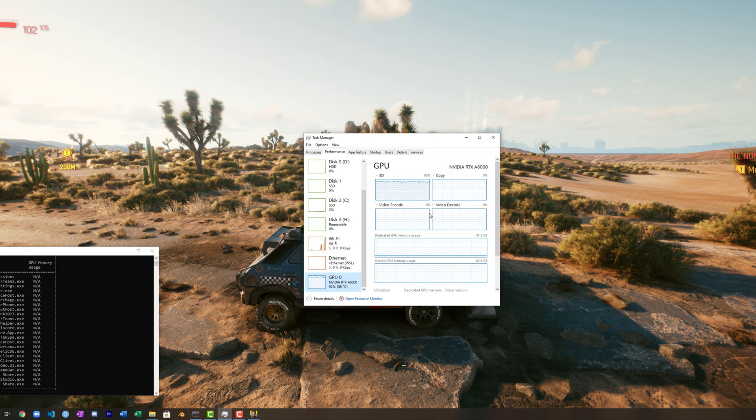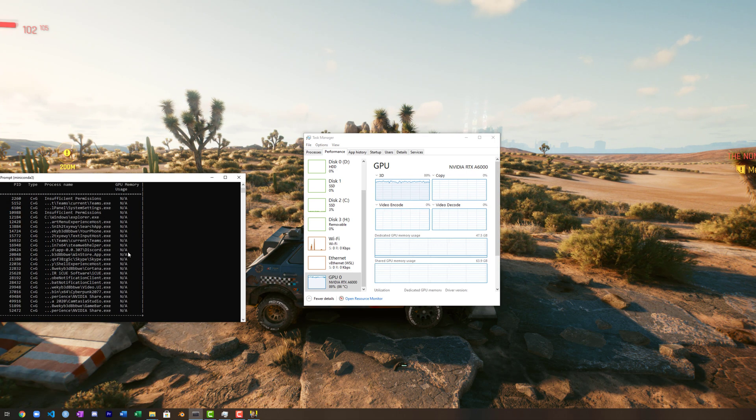Here you can see the GPU is at 90%, 86 degrees centigrade. It's up there, but it's by no means overheating. The memory usage — it's hardly using any of that 47.5 gigabytes of memory. Normally if I'm running Linux for deep learning, I'd use NVIDIA SMI, but unfortunately on Windows it just does not give you that much detail.